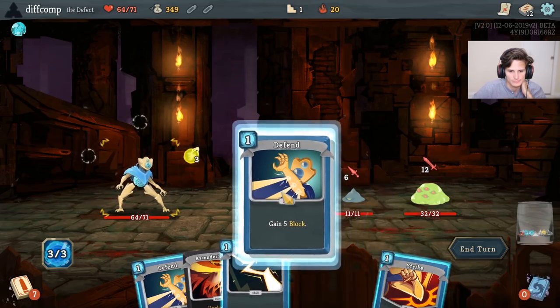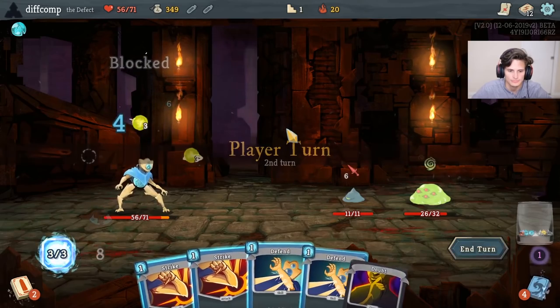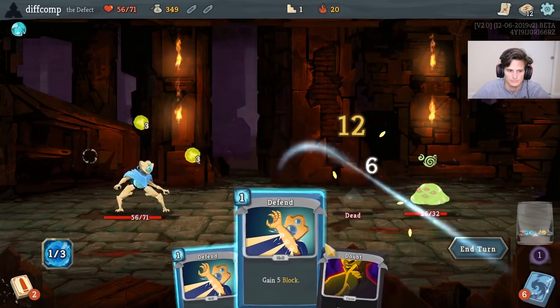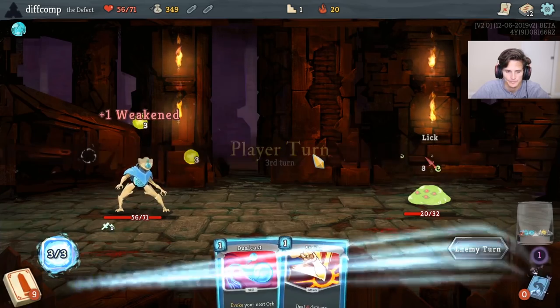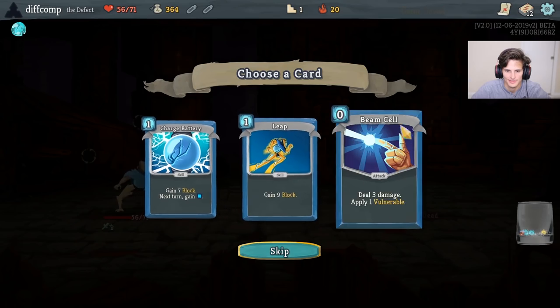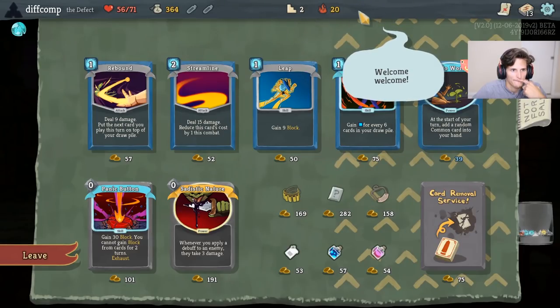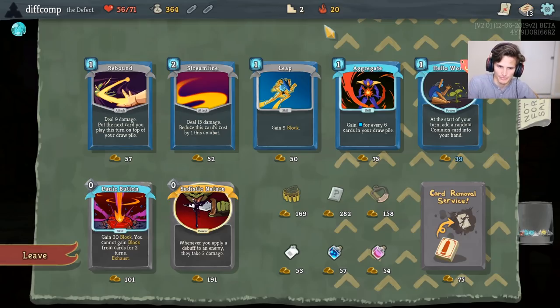Thanks for the follow, I appreciate it. So here's my theory: for Reprogram to work, you need efficient block cards to offset the cost, and I think you need holograms to do it more than once, and you need things like Auto Shields for one energy to help you play it.